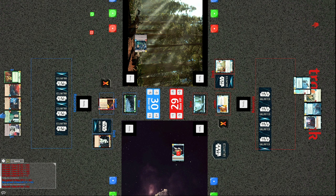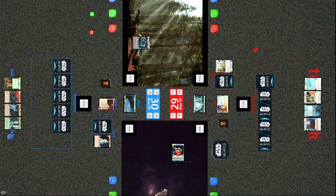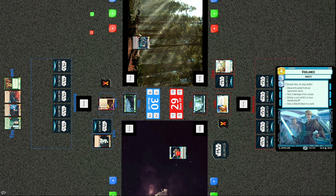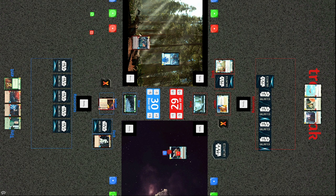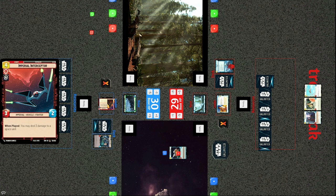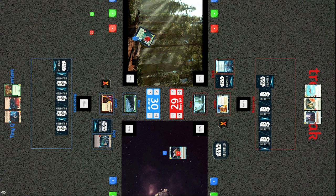Vigilance is the card requiring two blue icons to play efficiently — the only one previewed so far. You choose two effects: mill the opponent six cards, heal five, and others. Tracks chooses: defeat a unit with three or less remaining HP, and give a shield token to a unit. With the shield up, the Imperial Interceptor can no longer immediately take out the System Patrol Craft — it would bounce off the shield.